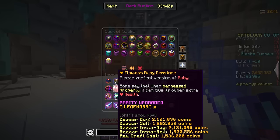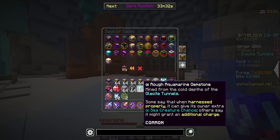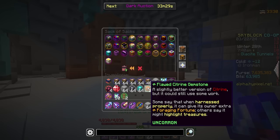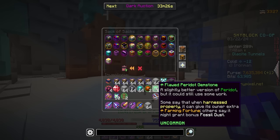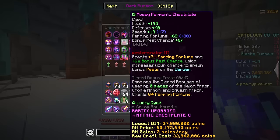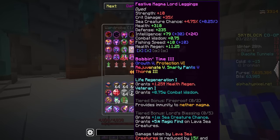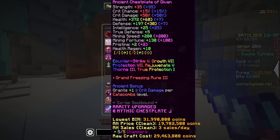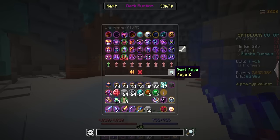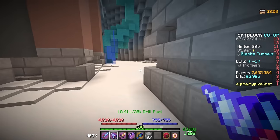All four new gemstones give various stats, just like regular gemstones. Onyx gives Crit Damage — currently bugged to say Crit Chance on alpha. Aquamarine gives Sea Creature Chance. Citrine gives Foraging Fortune. Peridot gives Farming Fortune, which is insane. They've also added gemstone slots to existing armor sets such as Fermento and Magma Lord. There will be a lot of different gemstones to grind when the main server update comes out.